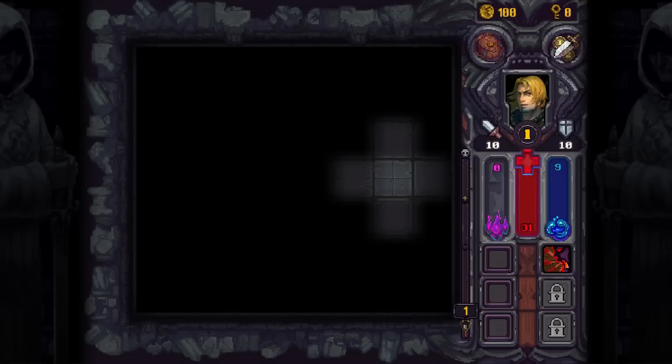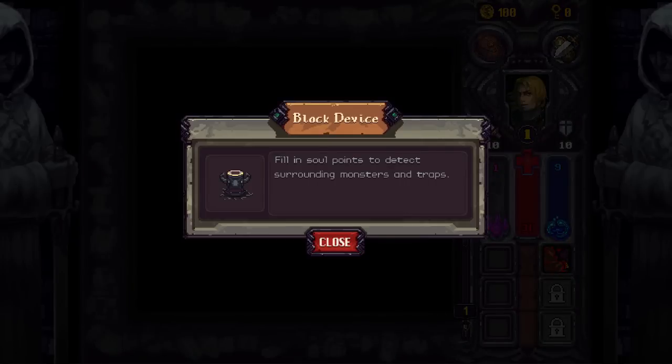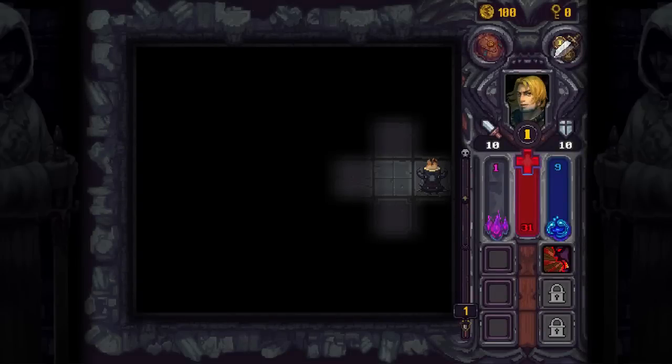So the entire core concept of the game is the dungeon floor is unexplored. If you notice, we have one lit-up tile. We can click on this one — lights it up. So if we right-click on it, we can actually see what it does. Black device — or block device — fill in soul points to detect surrounding monsters and traps. So if I give this ten soul points, which is this meter here, it'll light up the surrounding area. It's kind of tactical, almost, how you explore this dungeon, because you can avoid traps and stuff.